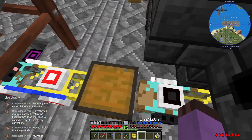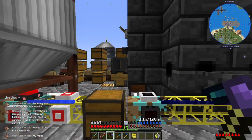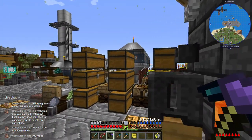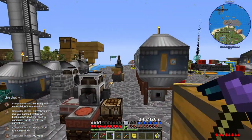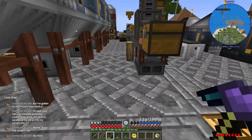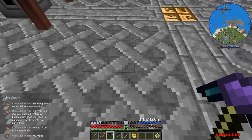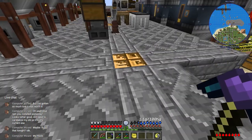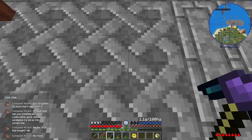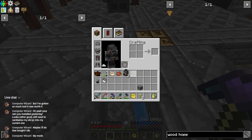Now we're going to run our functional pipe down just under the base. Where do we want to build the lava machine? We probably want to build it behind the lava tank somewhere — we've taken up a lot of space already but this will be a fairly compact machine.